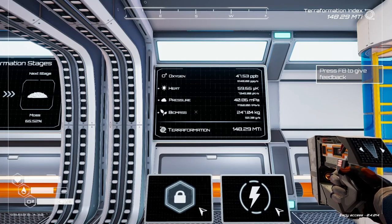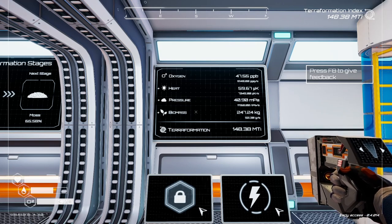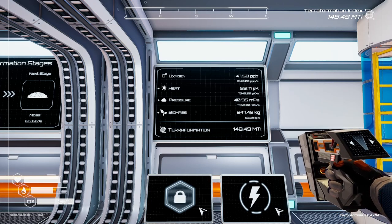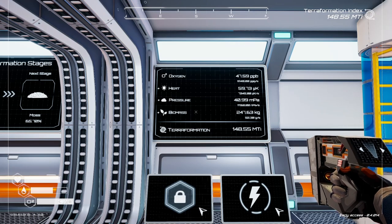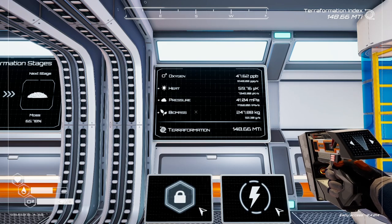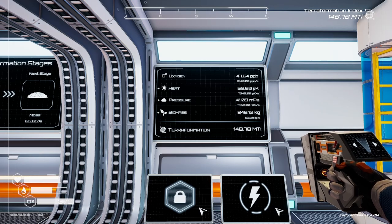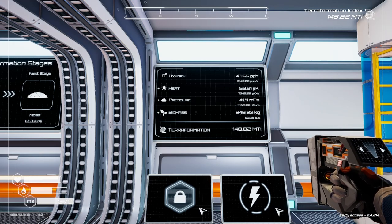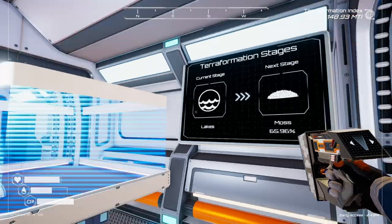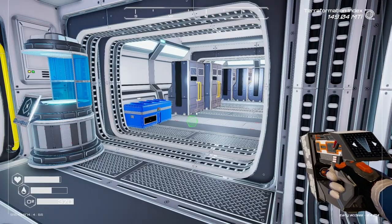Hello everybody, welcome back to Planet Crafter — it's Ghostified Gamer as usual. Here's the latest: the terraform index went up to almost 150 now. Oxygen's really slow as usual, heat slowed down — we're gonna take care of that right now. Pressure is kind of eh, slowed down, but our biomass is kicking butt. Our moss stage is almost 66% and climbing very quick.